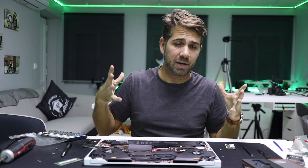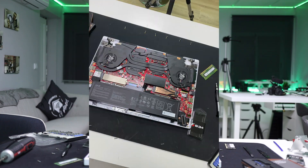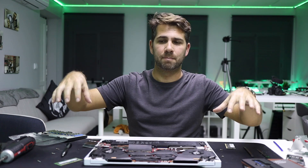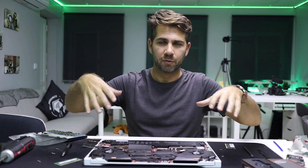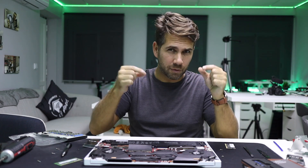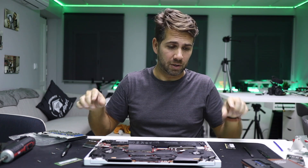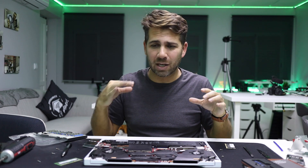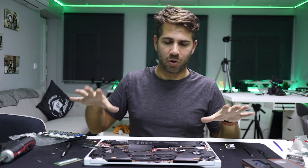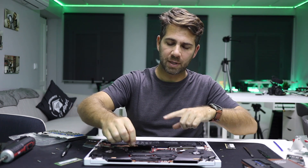Over here we have the Wi-Fi module. Before we start disassembling, I removed the screws — very easy. I placed them on the sides where I removed them from, and took a picture for reference. Some machines have different screw diameters, and if you mix them together reassembly gets very difficult. In this case they look the same, but as a matter of caution I kept them organized by position.